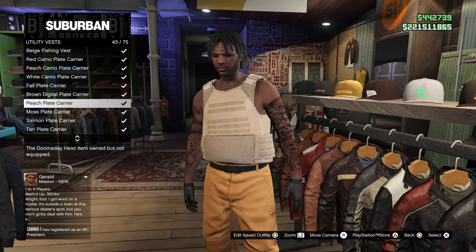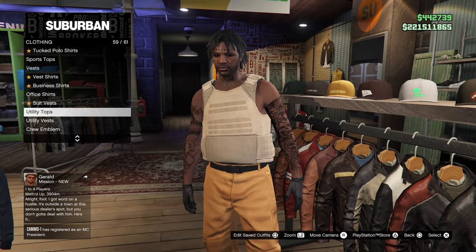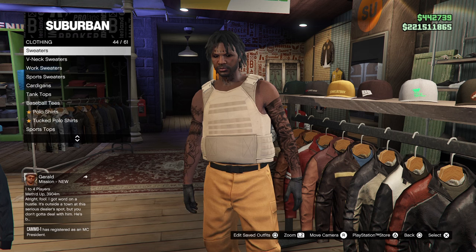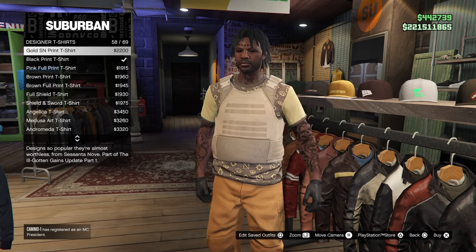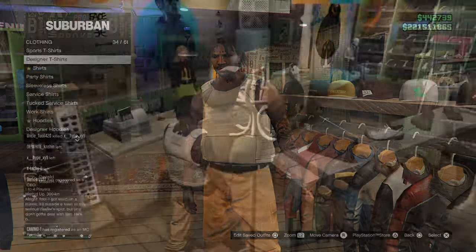If for whatever reason your outfit won't let you equip the peach plate carrier, you can head over to designer shirts and equip number 59, the black print t-shirt. This works the exact same way as the utility vest but as an undershirt instead of an overshirt. So yeah, number 59, the black print t-shirt in designer t-shirts.